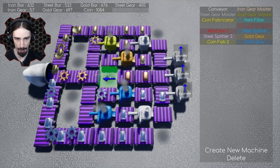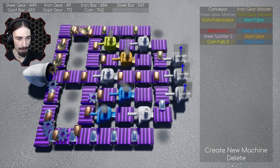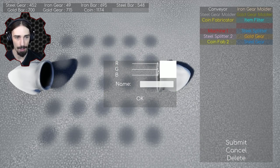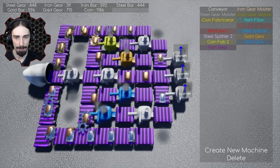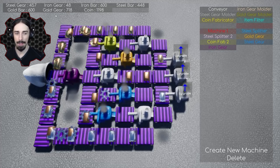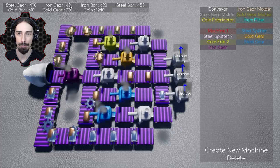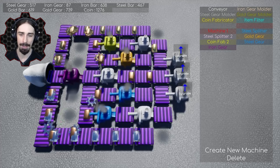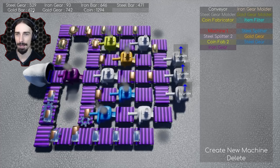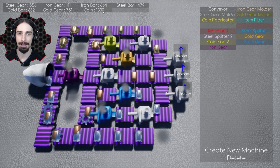Now I'll put an item filter here, splitting iron bars off into either side, with iron gears going straight through. Then I'll build a purple machine that molds iron bars into three sets of gears. Now we have everything coming in at a much higher rate: steel gears coming in almost six at a time, iron gears three at a time, iron bars two at a time, steel bars one at a time, gold gears three at a time, and coins six at a time.